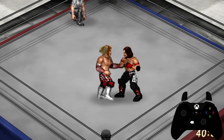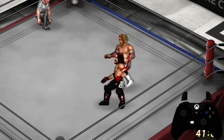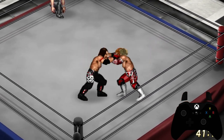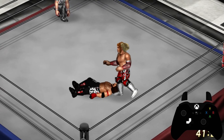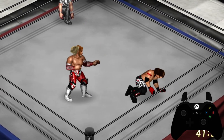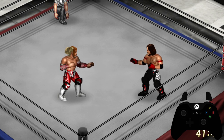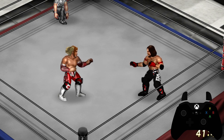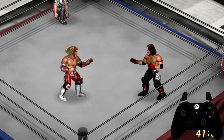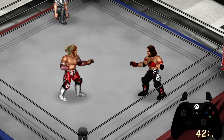The final way to accomplish getting an opponent in a dazed state is to do a heavy move, and then depending on how much damage has been inflicted, they will get up in a dazed state which will allow you to do a rear grapple move. Let me go ahead and show you guys that now.